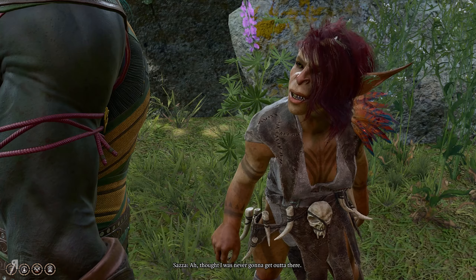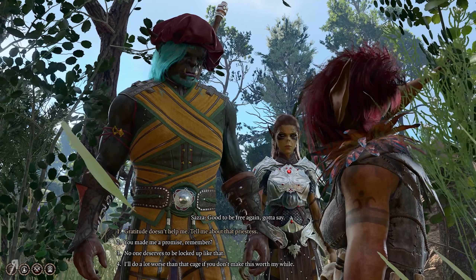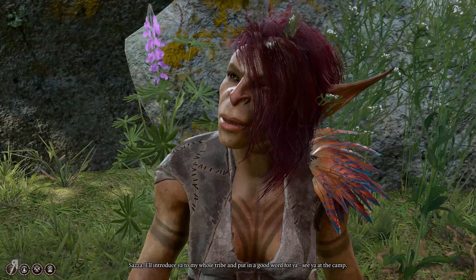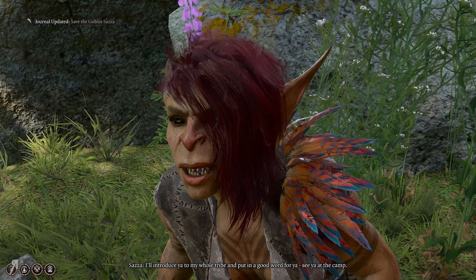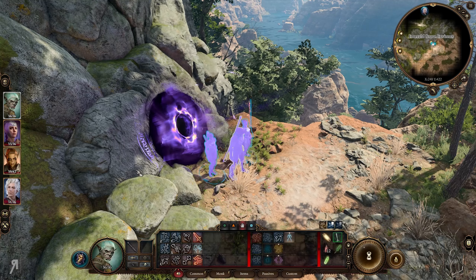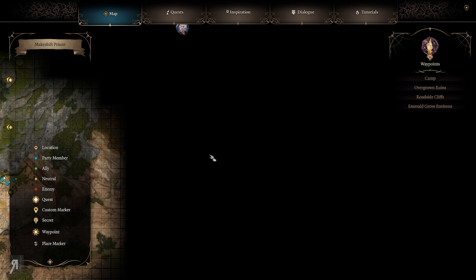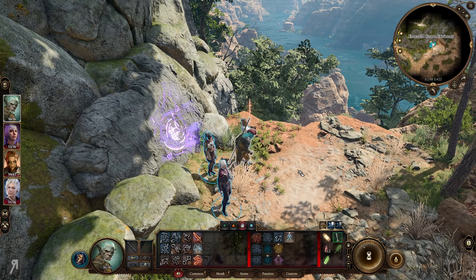Sazza is freed: 'Thought I was never going to get out of there. Good to be free again.' She warns: 'I'll do a lot worse than that cage if you don't make this worth my while.' Then she says: 'I'll introduce you to my whole tribe and put in a good word for you. See you at the camp.' And there she goes. I port back to the Emerald Grove area and regroup everyone including Astarion, then group them all up nice and easily.